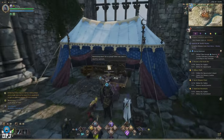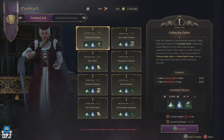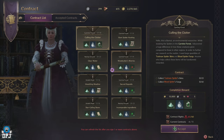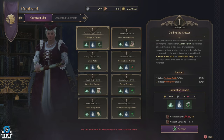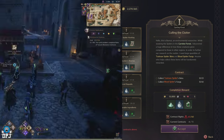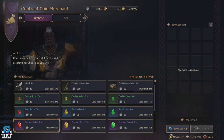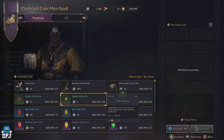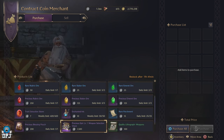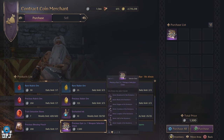Next up we have Contract Coins. Contract Coins are received for doing various different types of bounties, like resistance bounties, allied contracts, and so forth. Contract Coins can then be spent with the Contract Coin Merchant where you can purchase limited things — limited to daily or even monthly sales. If you collect 1500 of these, you can purchase the Precious Epic Chest, which will allow you to pick out an individual epic item you may need.